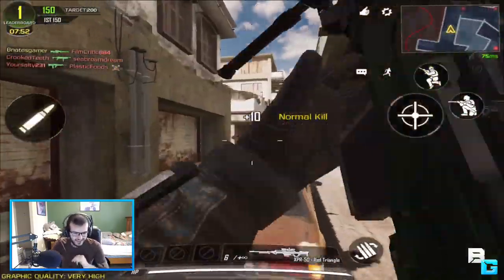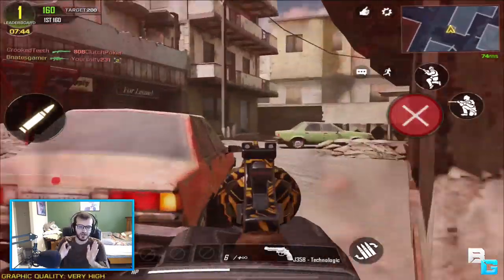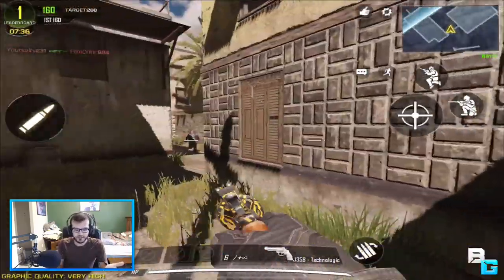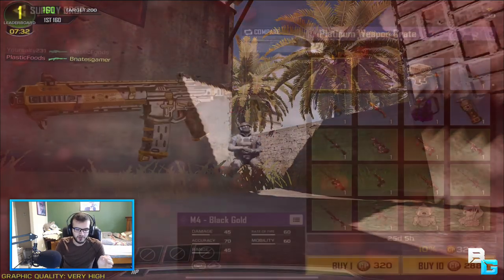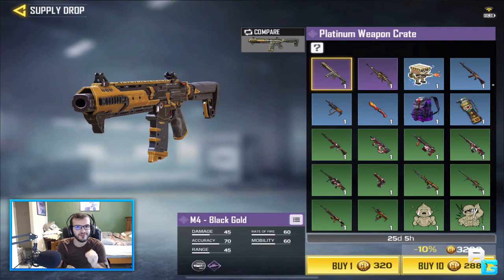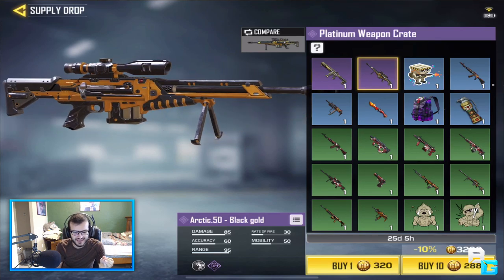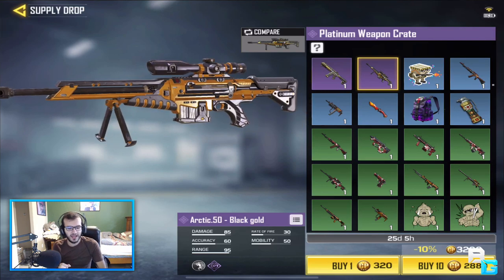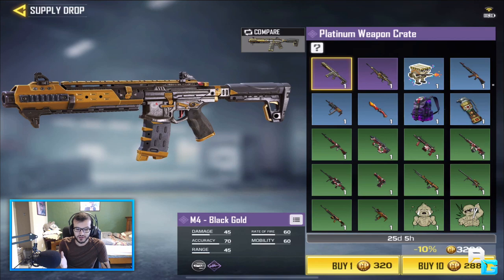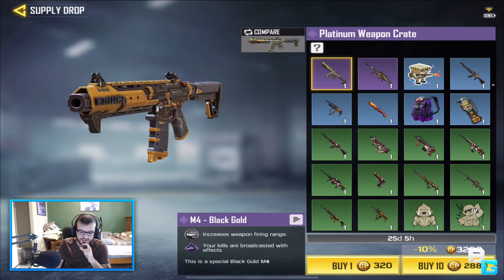Supply drops have been added to the game, and honestly they're not too bad. You can get supply drops just from playing — from daily logins and events. The premium weapon crate requires COD points. They have some brand new skins, including the M4 Black Gold and the Arctic 50 Black Gold, which look awesome. I'm really happy they made the epic weapons look completely different — the M4 barely looks like an M4. It has the same stats but the M4 epic does increase weapon firing range.